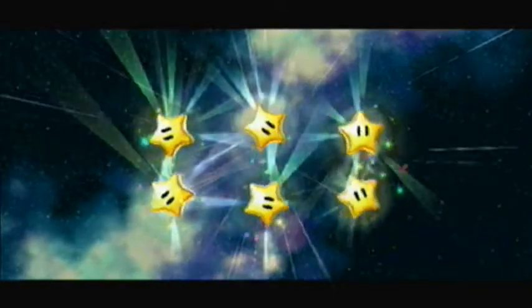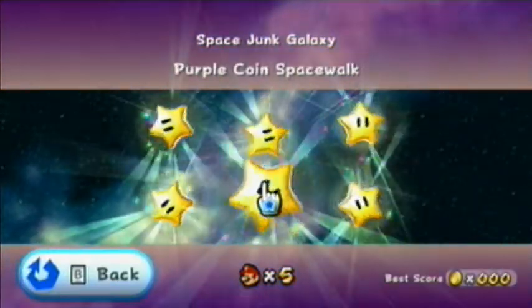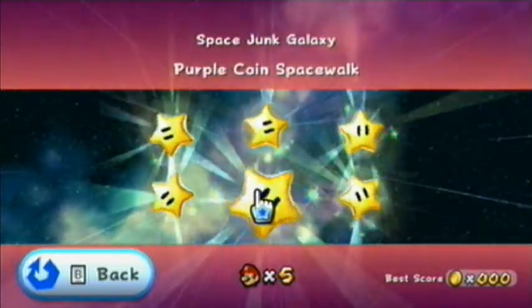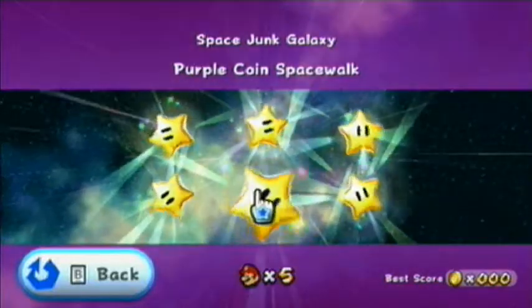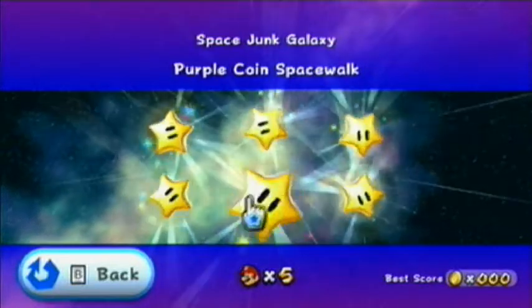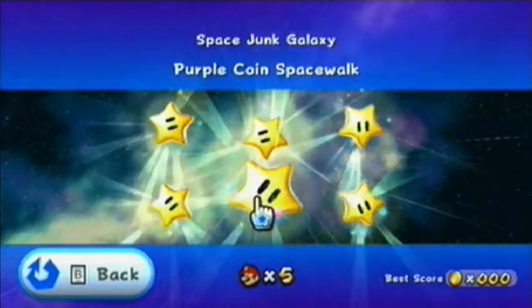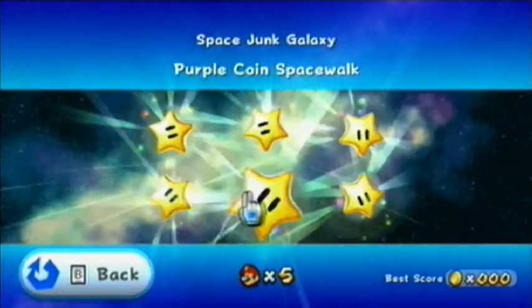Hey kids, it's cdup7888 here with another purple coin mission for you all. I wanted to say something really cool but I happen to be out of cool things to say right now. They should sell cool in cans, kind of like how they used to sell whoop ass in cans. I could use a can of whoop ass too. I'm going to be right back — I'm going to Costco.